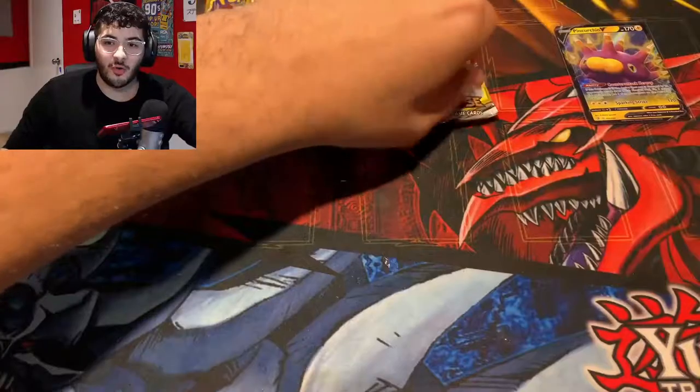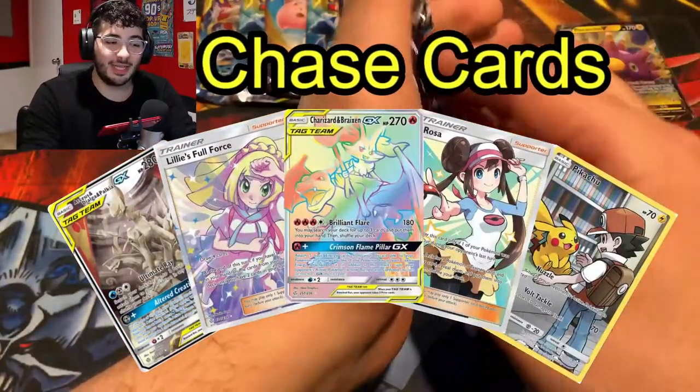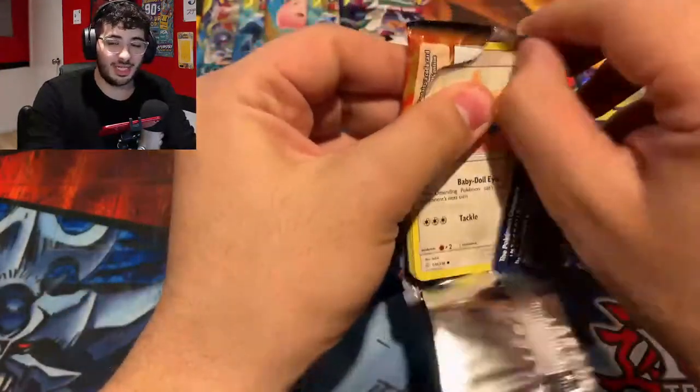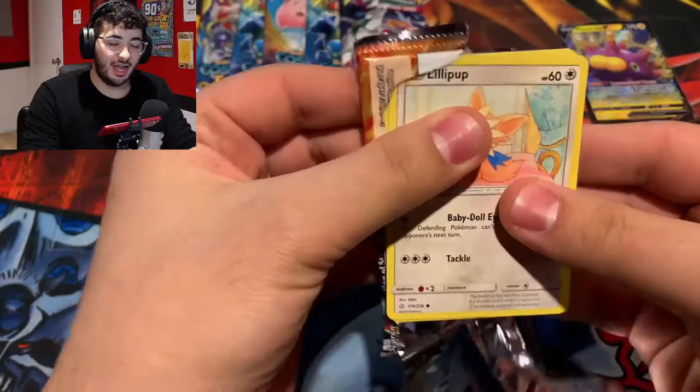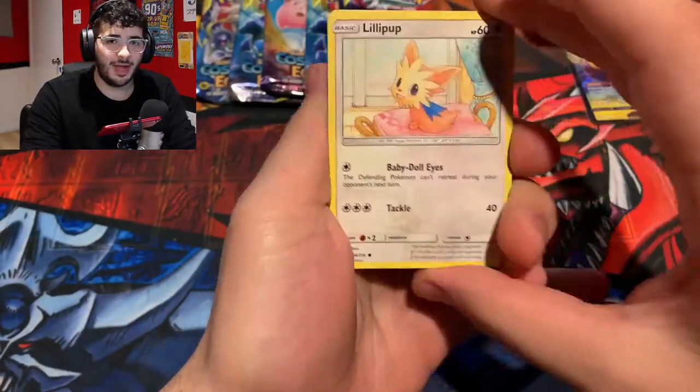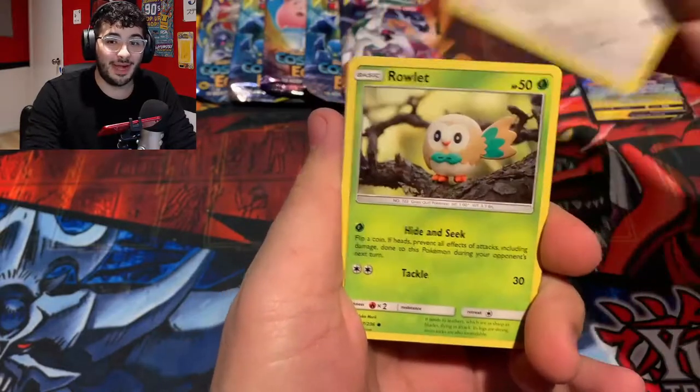All right, look, I know I breezed through those Rebel Clash and all we got was a Pinturin V, but what we're really here for is the Cosmic Eclipse. Going into our first Cosmic Eclipse — it's really crazy to get two packs, one being Cosmic Eclipse, for $8.99. These Cosmic Eclipse packs are at market value at like $12 a pack by itself.